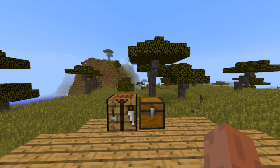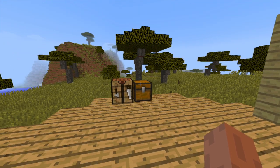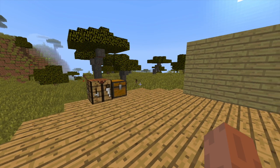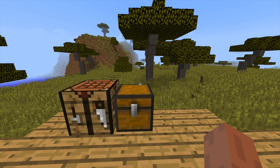Welcome to another plugin tutorial, today it's on backpacks. This is a fantastic plugin which is very simple to use — install it and give your players the correct permissions and they can craft different backpacks. At the moment there are only three types: the small, the medium, and the large. Obviously the carry capacity increases as you get the better backpack, so let's go ahead and create them.